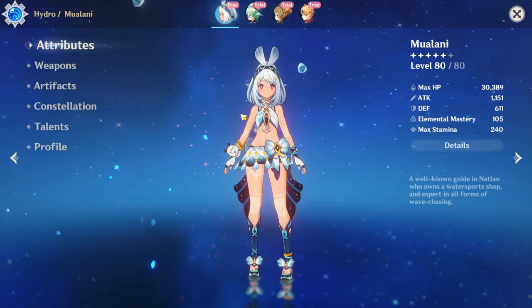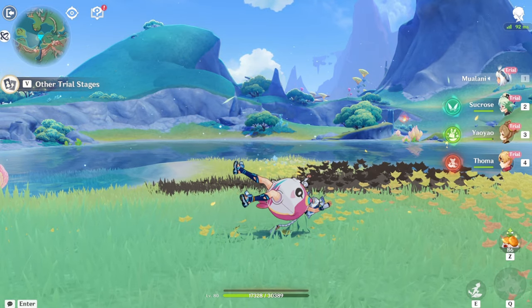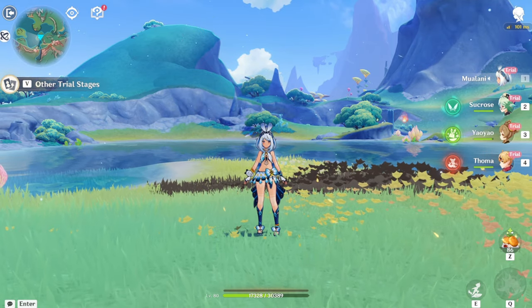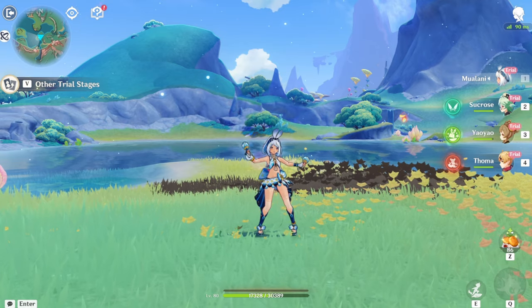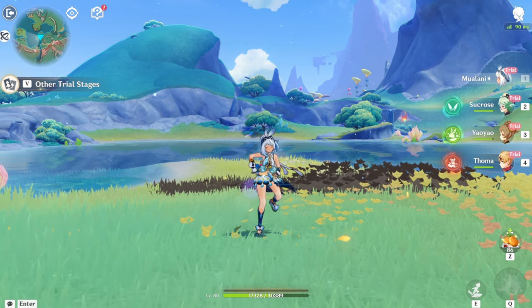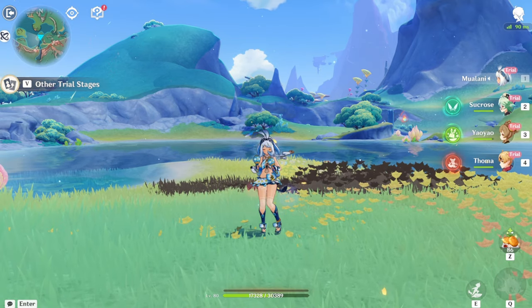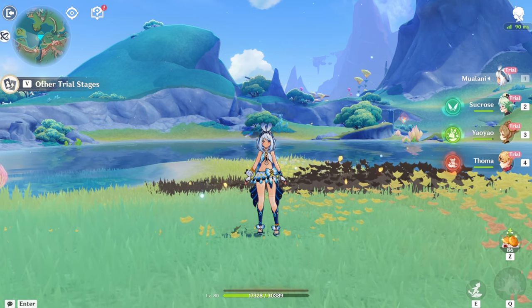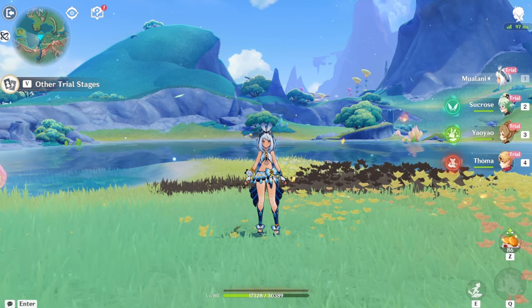As for my opinion on Mulani — she's great, she's really really great. She's honestly one of the best Hydro DPSs in the game. You saw the potential right there — almost 200,000 damage! She's able to do a bajillion damage. She's great on vape comps, great on basically any comps that use Hydro. She's just great overall. I would say she's a pickup, honestly. And for traveling through Natlin, she's also a great pickup in that regard.